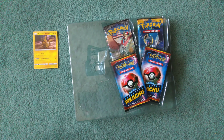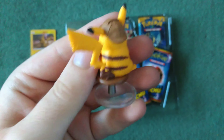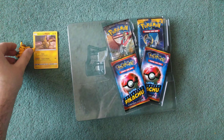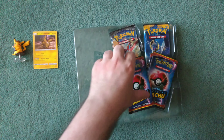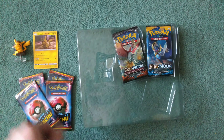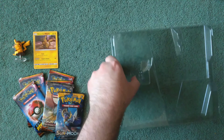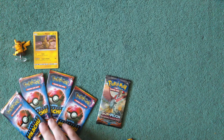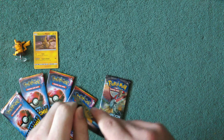Also in the set, we have the Detective Pikachu figurine — this is a fairly nice figurine. We have four Detective Pikachu packs, a Burning Shadows and a Sun and Moon base. As always, we're going to leave Detective Pikachu to the left and open up these two first. First is the Sun and Moon.